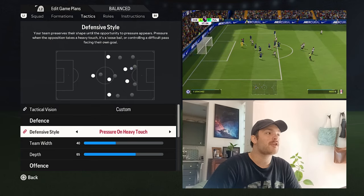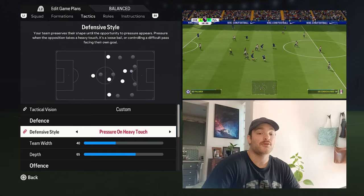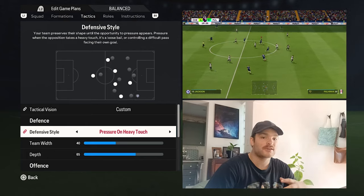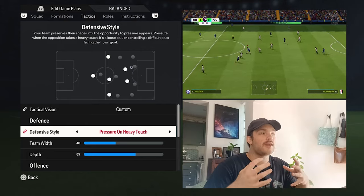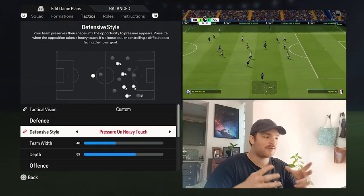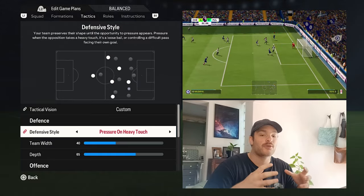As for the defensive pressure, it is set to heavy touch. You do want them to try and keep their shape, keep their structure, make sure that they're very hard to break down. At the moment, Chelsea are not trying to concede goals — if they can score a goal they will, and then they're going to hold that. So they're going to look to stay structurally strong, making sure that they're hard to break down.